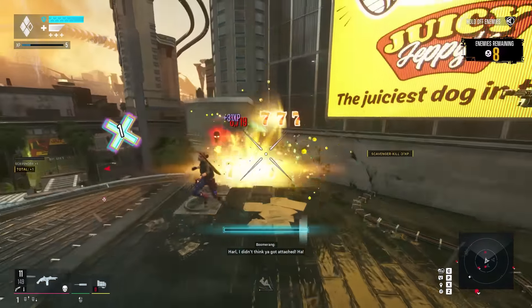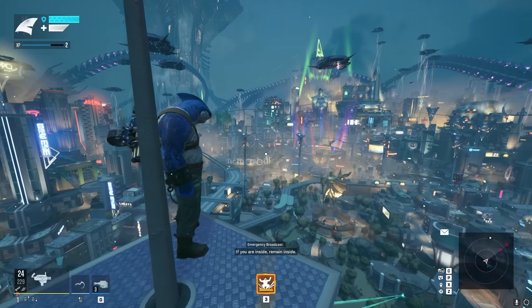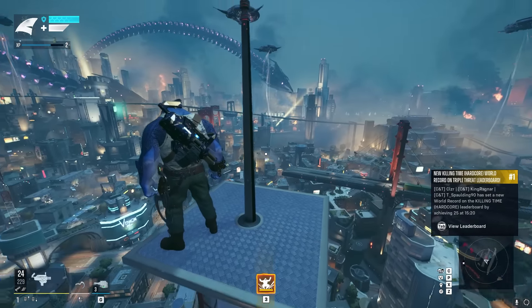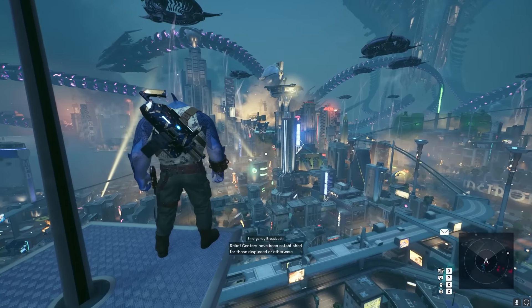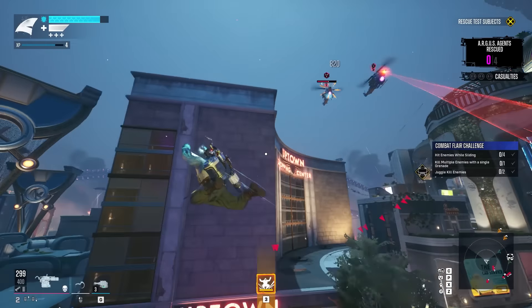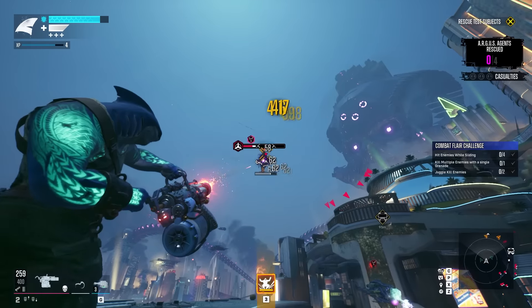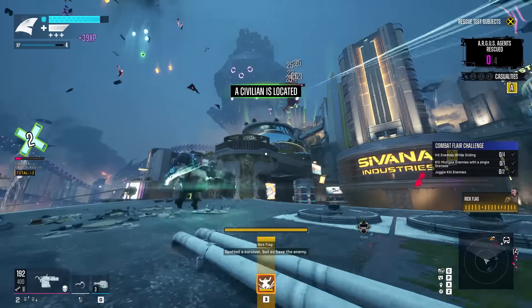Finally, tip number five: pass on fast travel. Sure, you can unlock fast travel around the map, but look at this big wide open city — there's so much room to swing and jump and fly. Why miss out on all of that? The more you practice your movement, the better you'll get. Wanting to fast travel in a game where you can basically fly across rooftops — what's next, complaining you can't ride the subway?